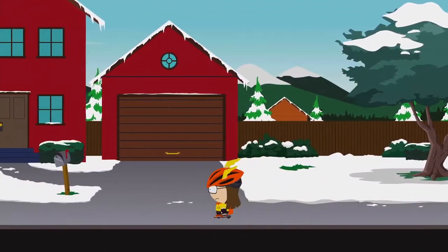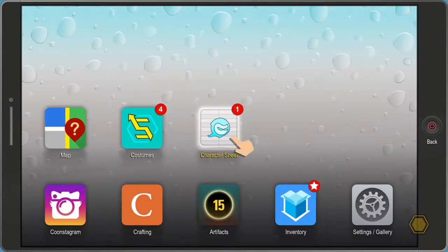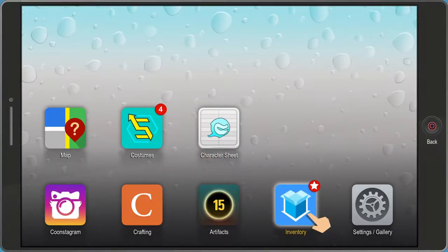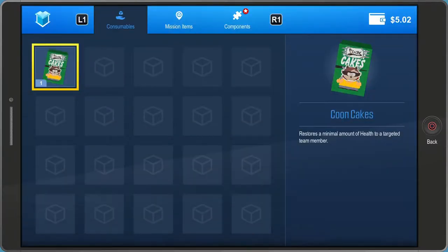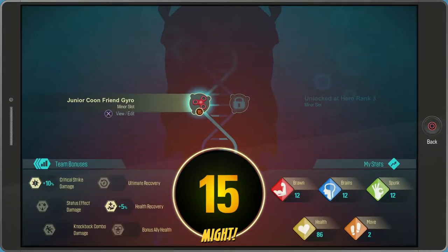So basically, each of your powers have a different type requirement. If I can find it here — click on the bottom right, you see Brawn, Brains, Spunk, Move, and Health. At least Brawn, Brains, and Spunk are types of moves that you can use. Depending on your powers and stuff, that's what you need to increase your stats to.